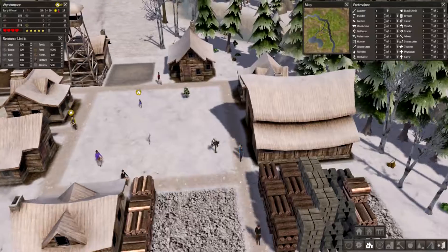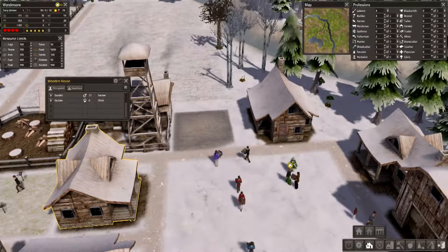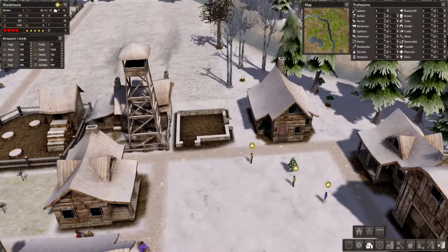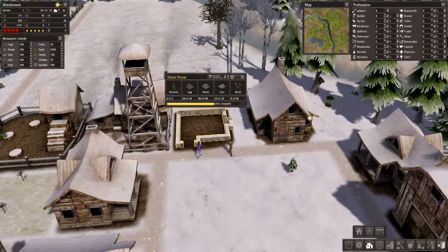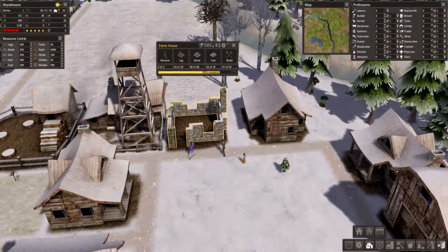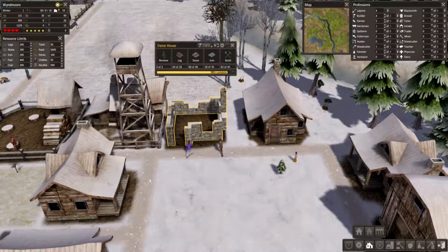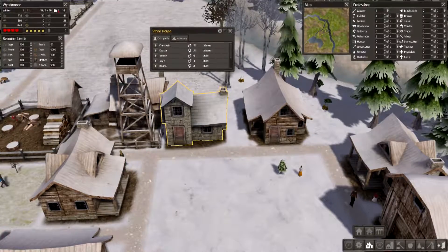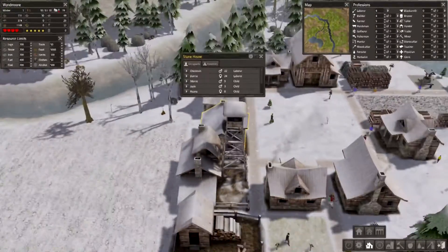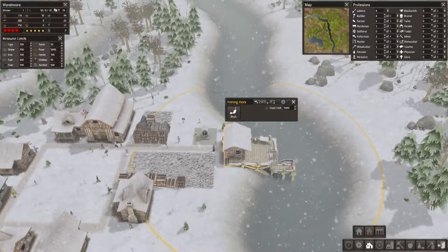Let's just take a look from another angle at this house being reconstructed. Oh wow, look at that - builders working hard. Don't have a lot of stone left. Look at these two buildings side by side - wooden house and stone house. That's an awesome upgrade. We have lots of children too.